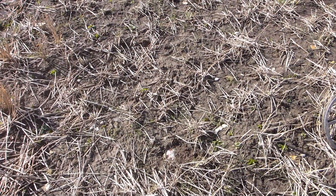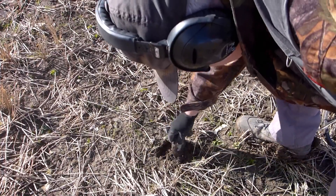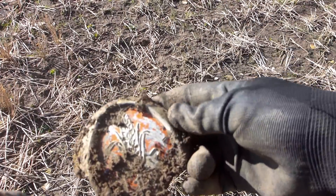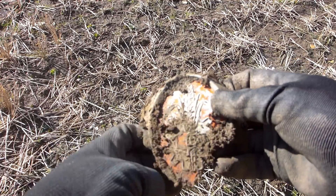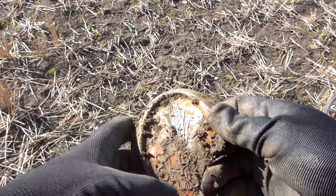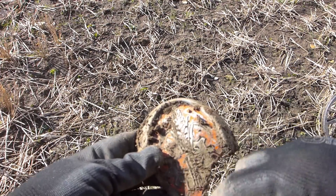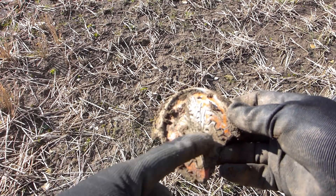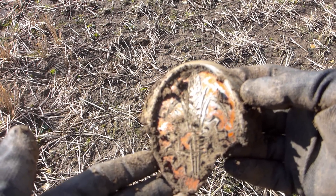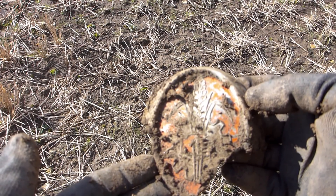Got a big banging signal there and I don't know what this is. It's not a tin can or anything. Looks like a car badge of some sort — maybe off a combine or something. It's got a big sheaf of wheat on it, and there's a few more decorations down here, with a big cog on it. It's definitely a bit of agricultural machinery. That's the only interesting thing I've had this afternoon, and the farmer will definitely be interested in that — see where it's come off.